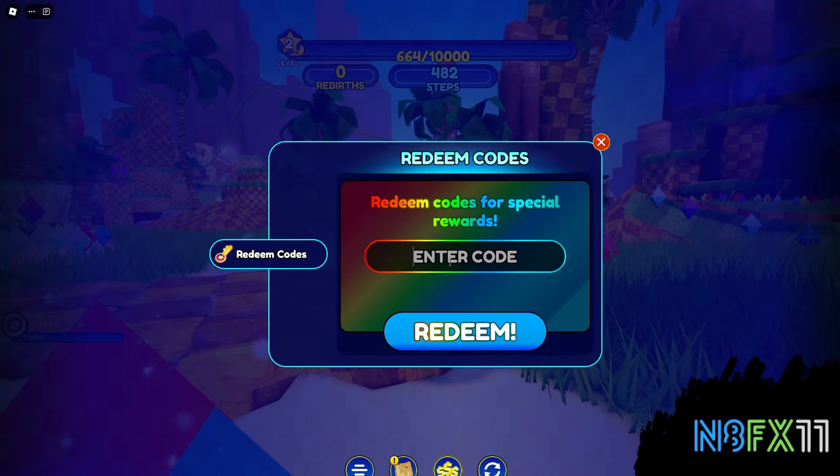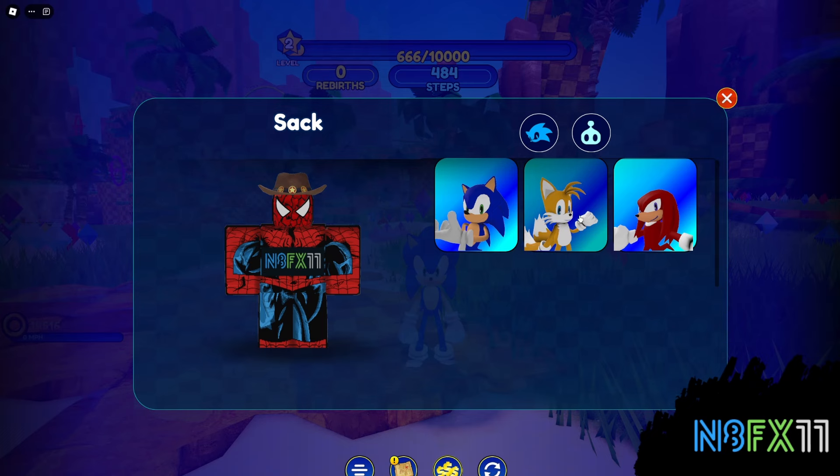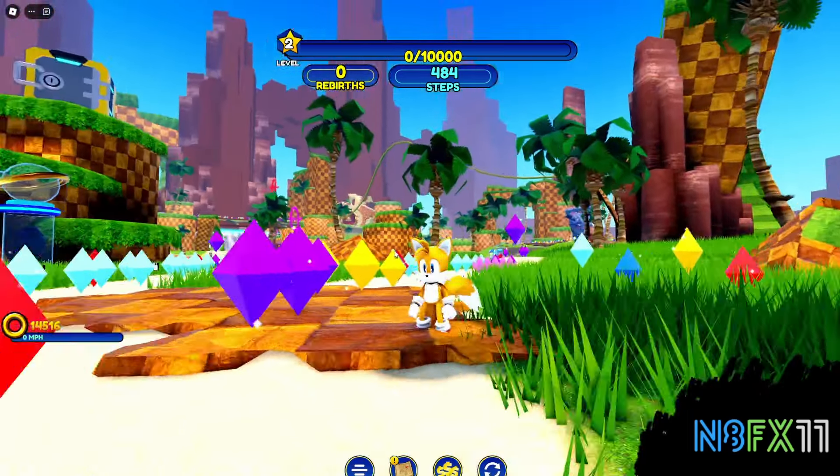I kind of want to try something. If we go to the shop and try to redeem a code — let's see if we can get Rider Sonic. We have to type in RIDERS all capitals, then click redeem. Let's see if we got him... Alright, we're gonna go to the menu and yeah, I didn't get him at all. What the heck.